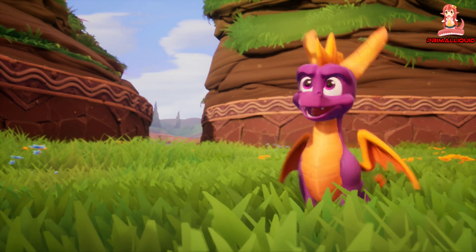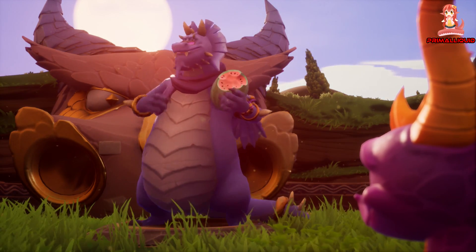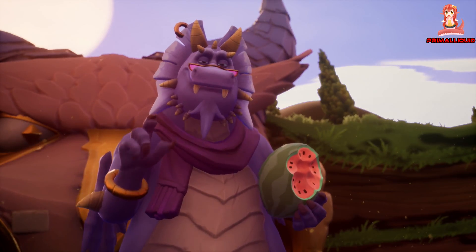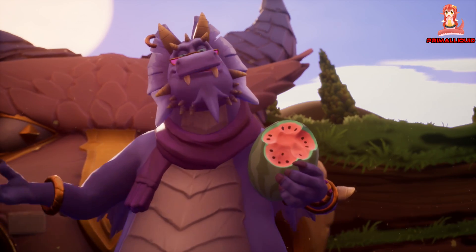Cool flash! Do that again! The Artisan's boss is through a portal in the dragon mouth. But you're not yet ready, Spyro. First, you must complete one of the other Artisan lands.